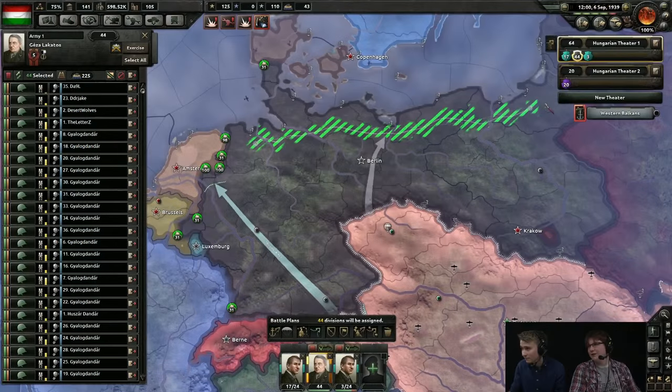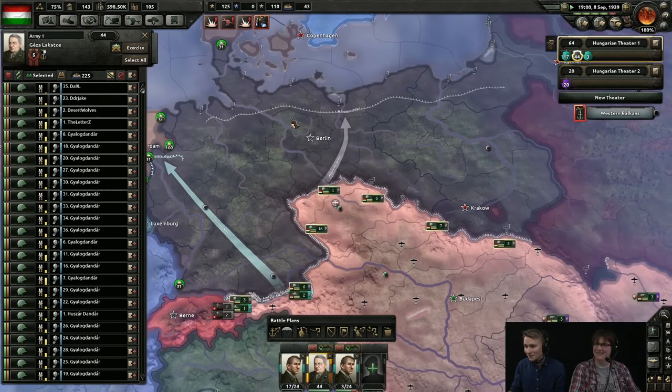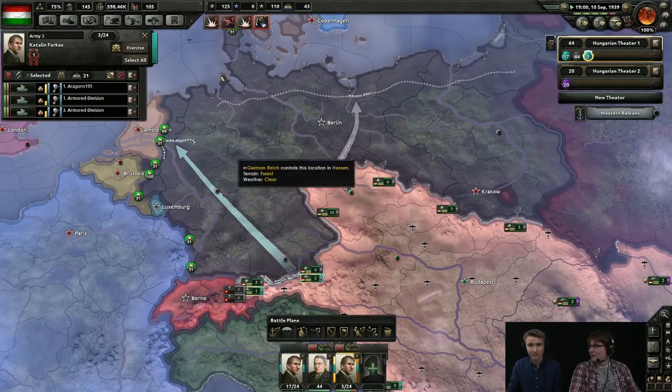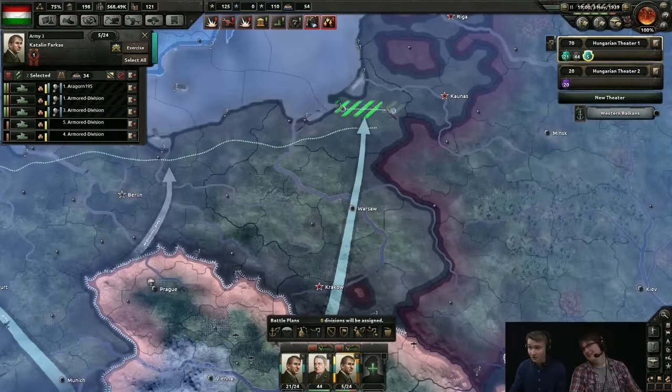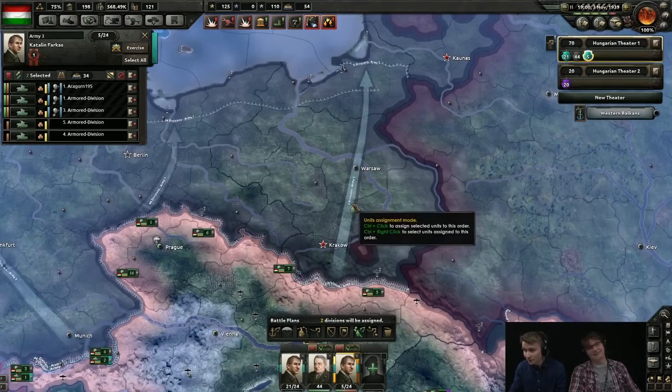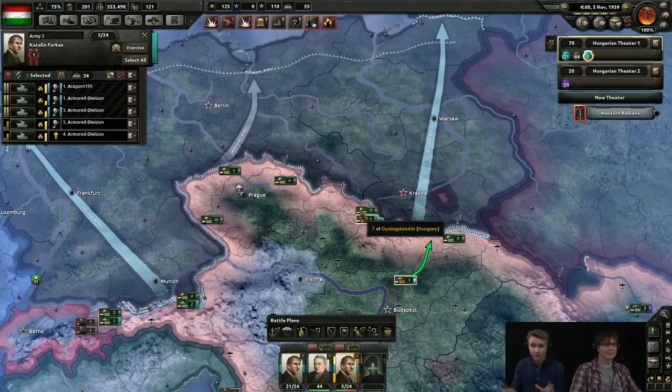In many cases, you'll have one or two large army groups composed mostly of infantry, with armor or special forces being assigned to a specific army and controlled on a smaller scale battle plan. In the interest of brevity, I will be referring to armies and army groups interchangeably, but remember they behave exactly the same way, except for the size limitation and the leader traits.